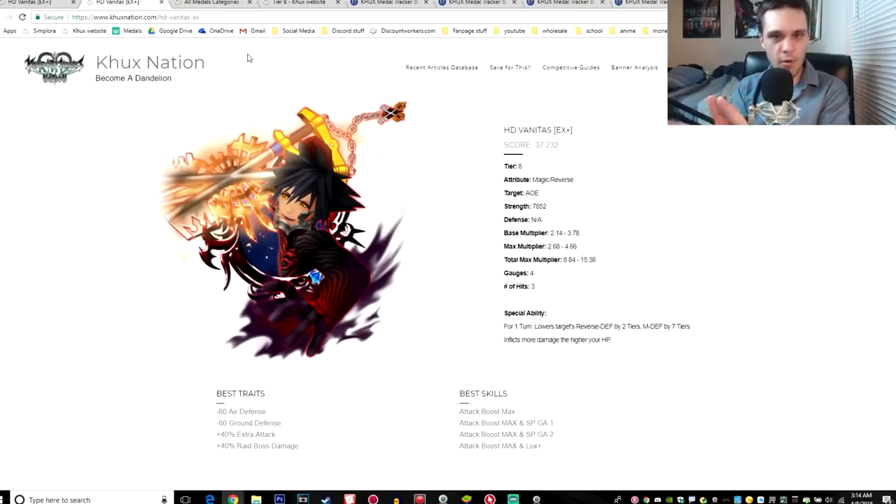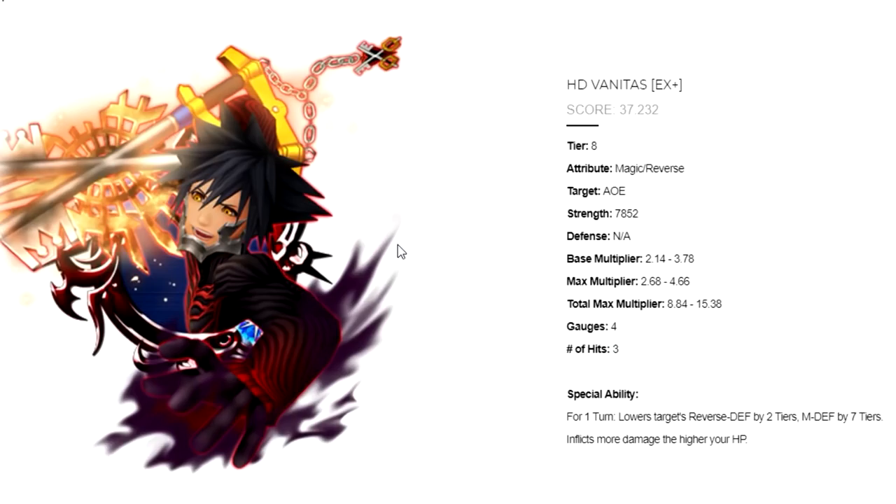Before I say anything else, I just want to say that HD Vanitas EX plus is pretty much literally just a magic version of the Sephiroth EX plus metal that we just got a while ago. So a lot of things in here are going to be pretty much the same. For those repetitive things, I'll just tell you to go check out the Sephiroth EX video. HD Vanitas EX plus is a magic reverse metal, tier 8, AOE.